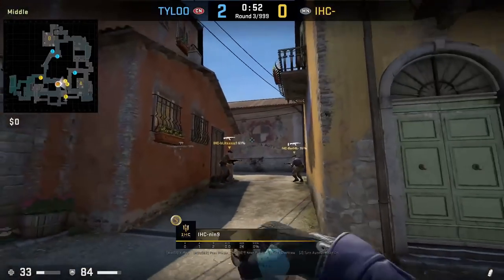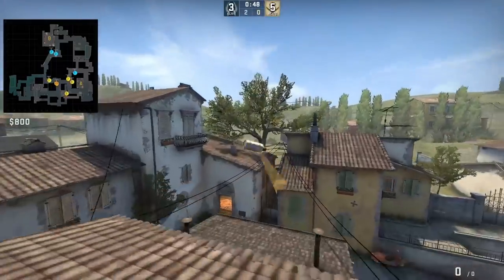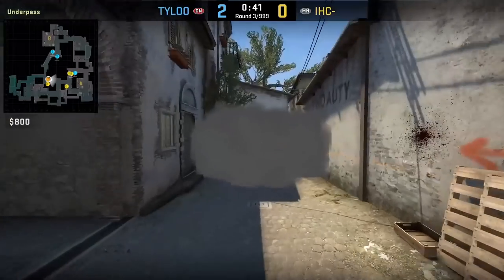Nine has a super easy way to throw the rap smoke. He stands in the middle of the door, aims at the crown, then jump throws. I haven't seen this lineup before — the more common one is at the mailbox.